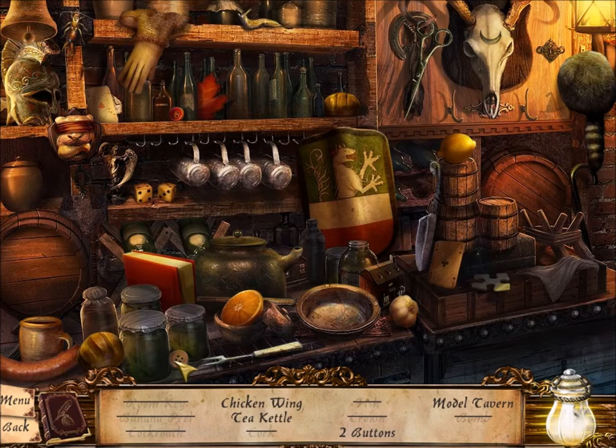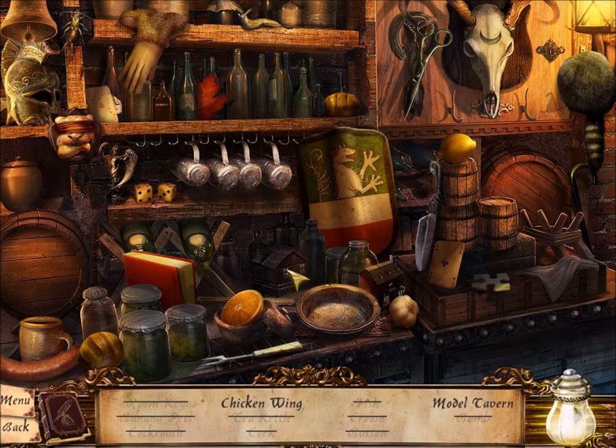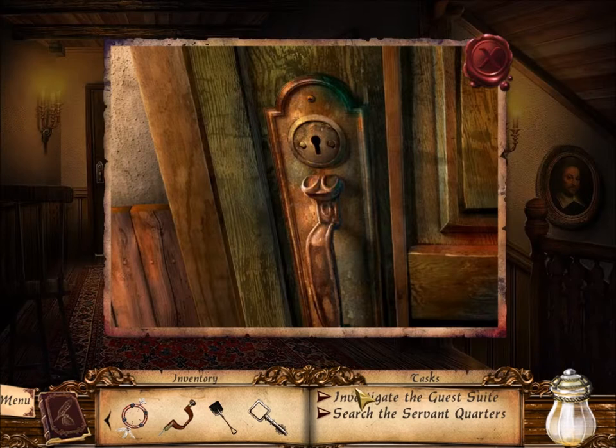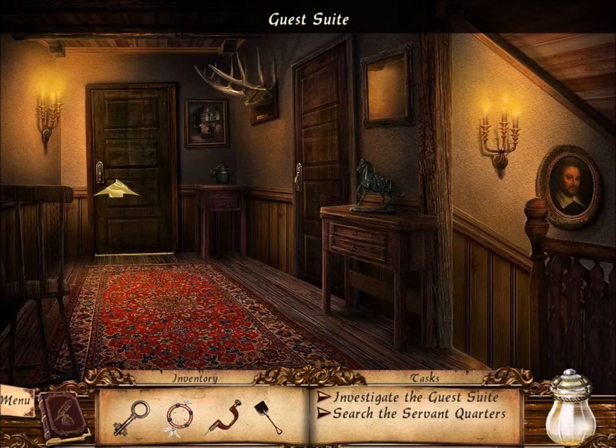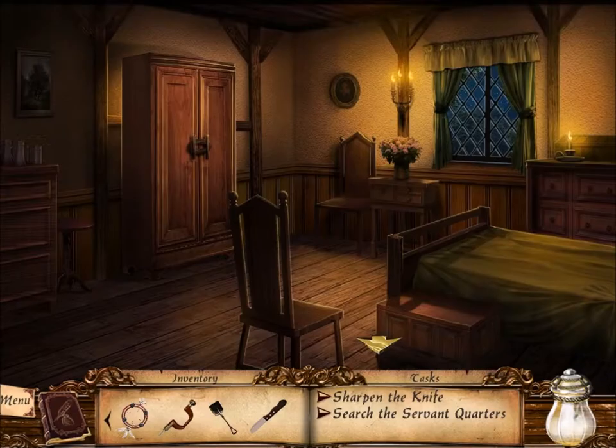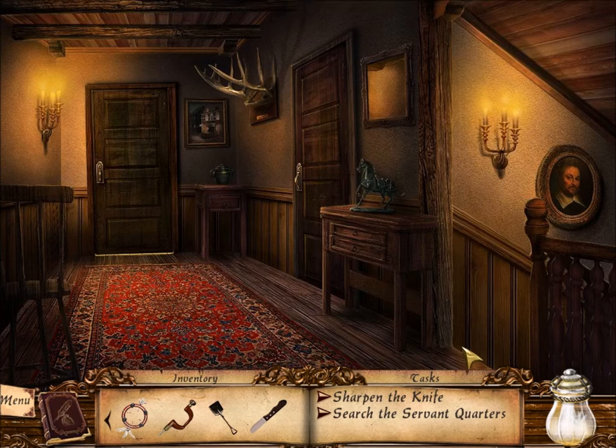Why is there a bomb here? That sounds incredibly dangerous. A button, I need a model of the tavern, and finally a chicken wing. So the room key lets me go upstairs. Unfortunately, the wardrobe is shut with some rope — I need something sharp. There's a knife here but it's dull; we're going to have to sharpen that knife. And that's a puzzle.